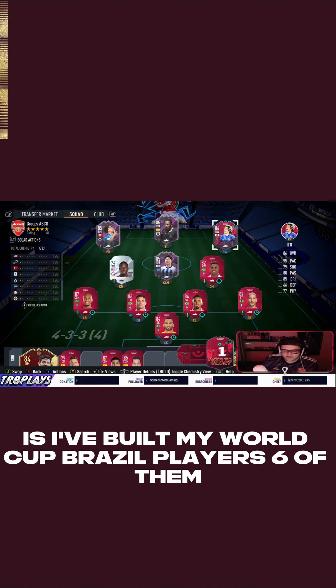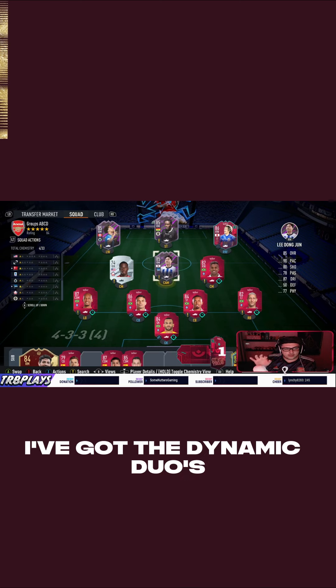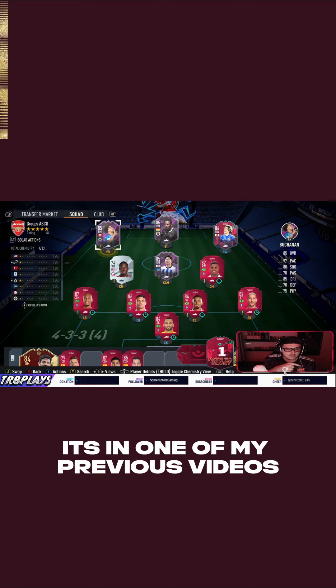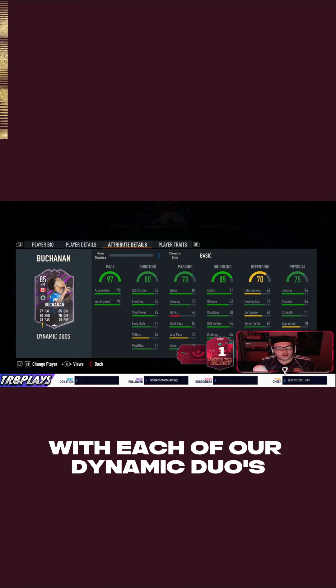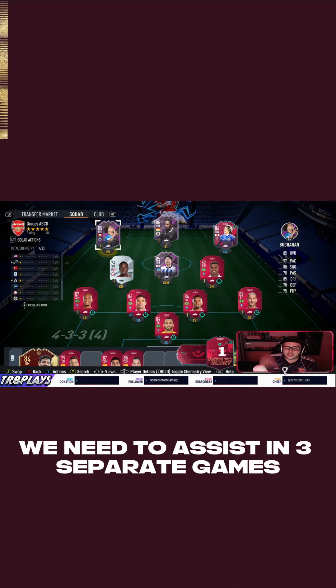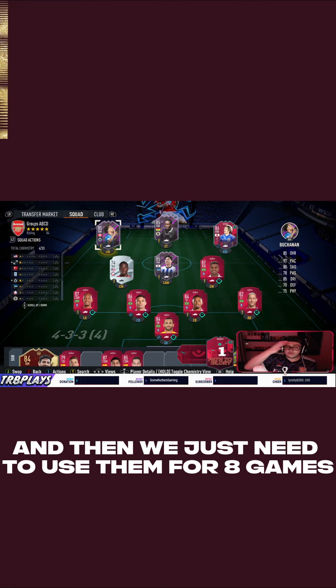The way I've done it is I've built my World Cup Brazil players — 6 of them — in the squad. I've got the Dynamic Duos, all 3. If you want to figure out how to get them, it's in one of my previous videos, you can go back and watch that. We need to get 4 assists with each of our Dynamic Duos, assist in 3 separate games, and then just use them for 8 games.